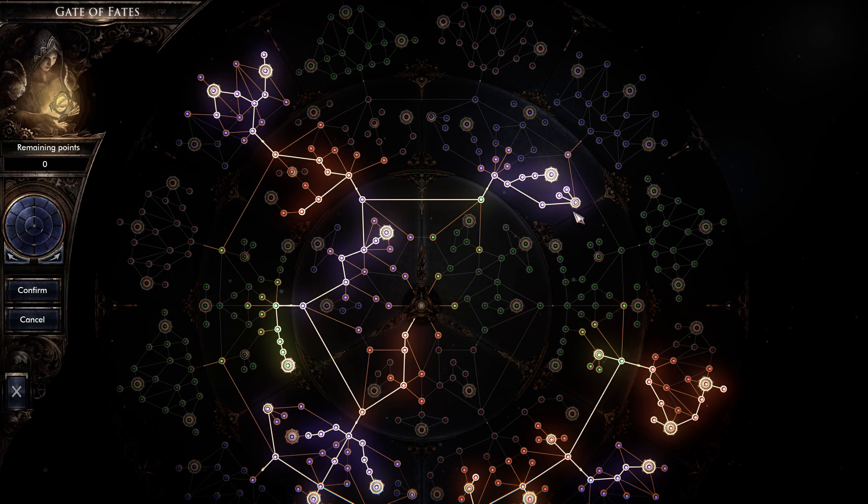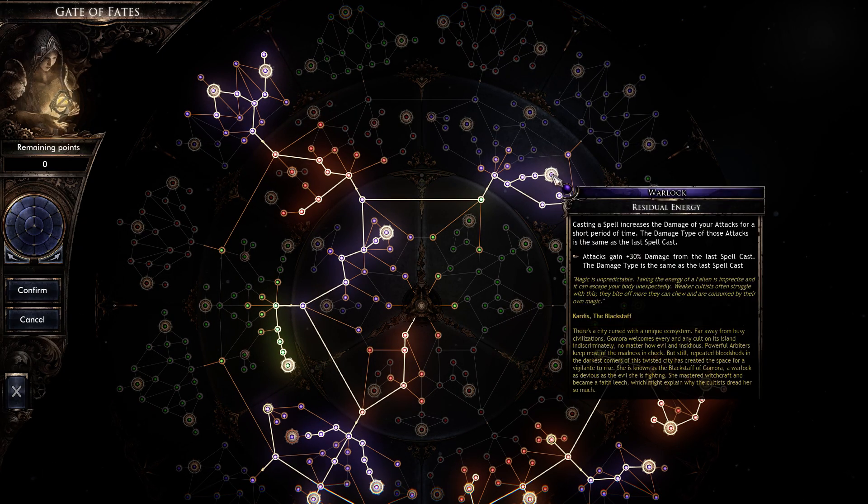The second core part is residual energy. Every time I cast a spell, I gain an additional 30% damage for an attack. It lasts for a period of time — once I cast a spell, it lasts for about eight seconds. So I cast one spell and my bleeding edge jumps from 30,000 up to 48,000 and it stays there for several seconds.